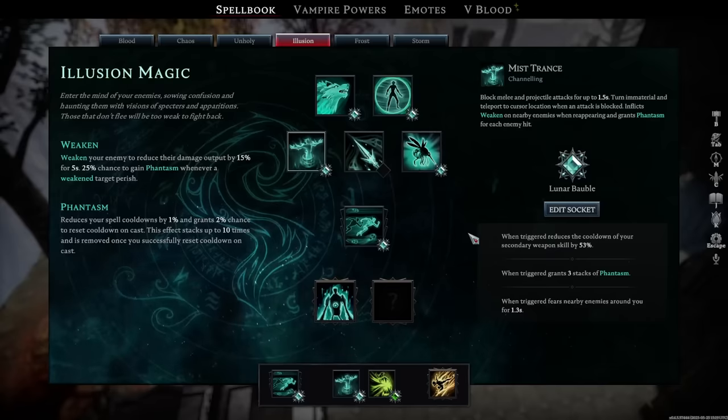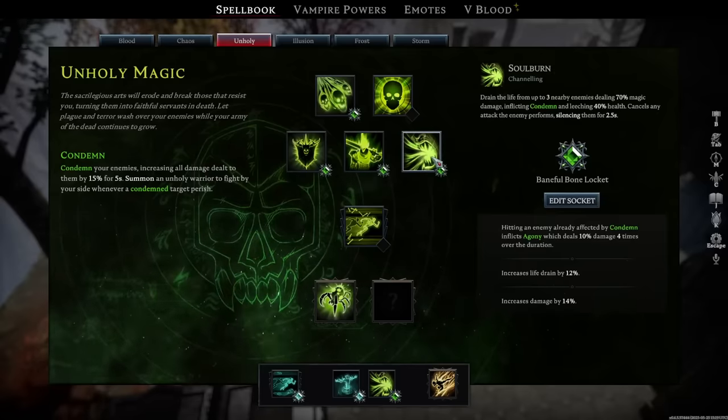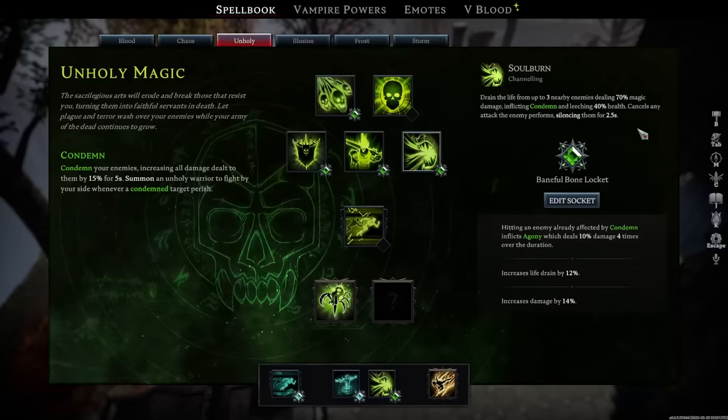Mistrance is extremely handy for repositioning into large groups of enemies to then hit them with Soulburn. While Soulburn can only affect 3 enemies at a time, it is an AoE spell that happens around you. It drains the life from up to 3 nearby enemies dealing 70% magic damage, inflicting condemn, and leeching 40% health from each of those enemies. Not only does Soulburn heal you, it also silences enemies preventing them from doing anything — and attacking them does not break the silence.